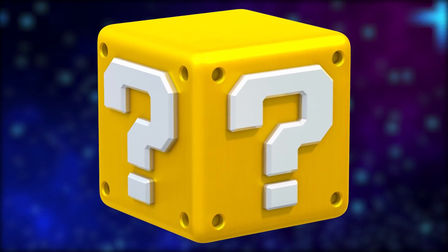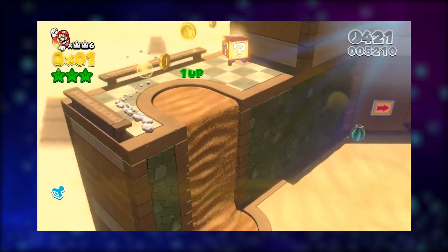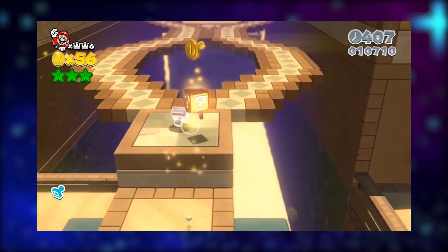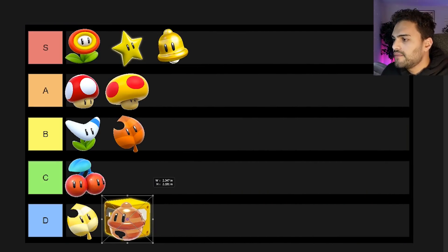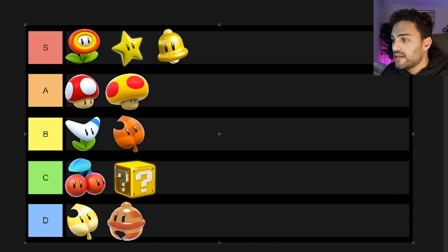The question block — shiny blocks that we're always tempted to hit. These allow you to wear the question block on your head once you've hit it, and coins will continuously spawn as long as you keep moving. The more you move, the more coins will spawn. I think this was introduced in New Super Mario Bros 2 on Nintendo 3DS. It's a cool, fun item that makes you want to run fast and collect more coins. I'm going to rank this C — it's nothing too crazy, but pretty fun to use.